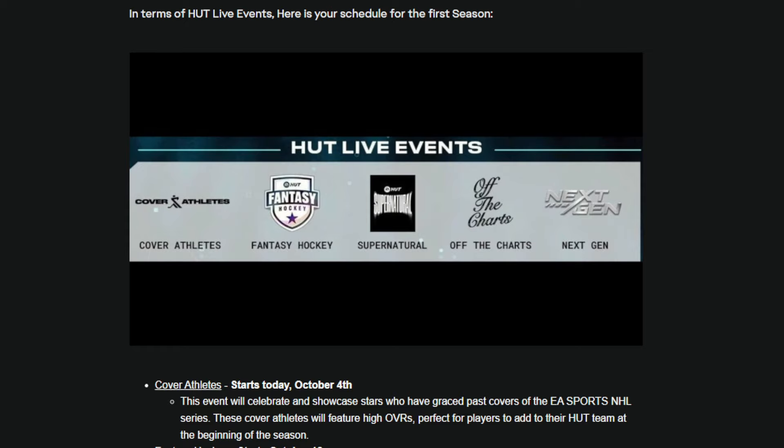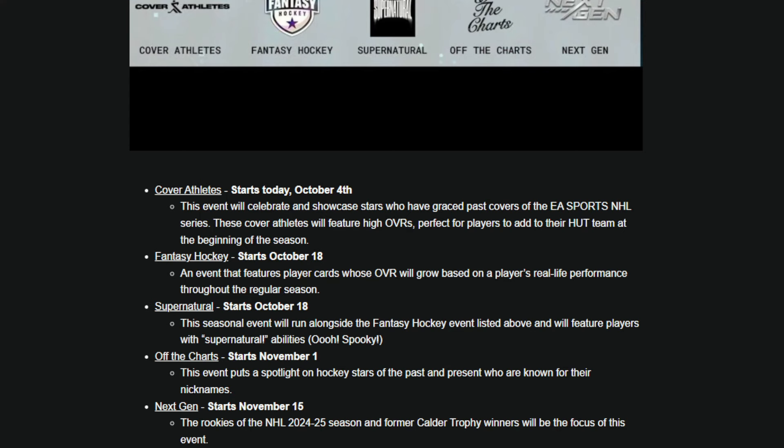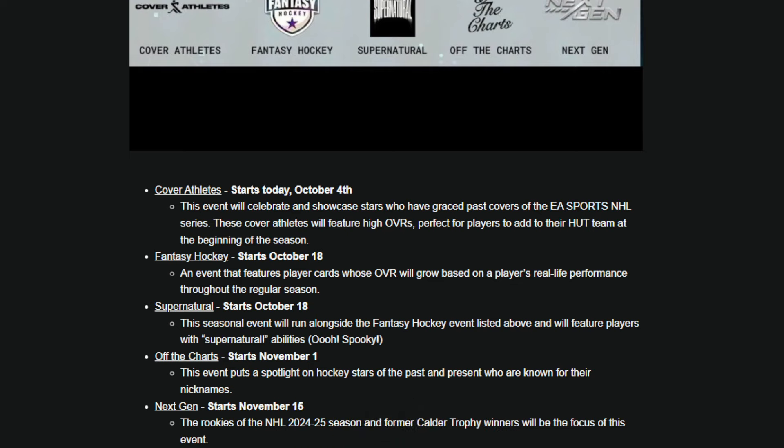In terms of HUT live events, here's your schedule for the first season. Event number 1 is Cover Athletes. Week 1 MSPs are Brodeur, Makar, Lindros, and Matthews. Week 2 will see Stamkos, Ovechkin, Tarasenko, and Peter Forsberg. This event will celebrate and showcase stars who have graced past covers of the EA Sports NHL series. These cover athletes will feature high overalls, perfect for players to add to their HUT team at the beginning of the season.